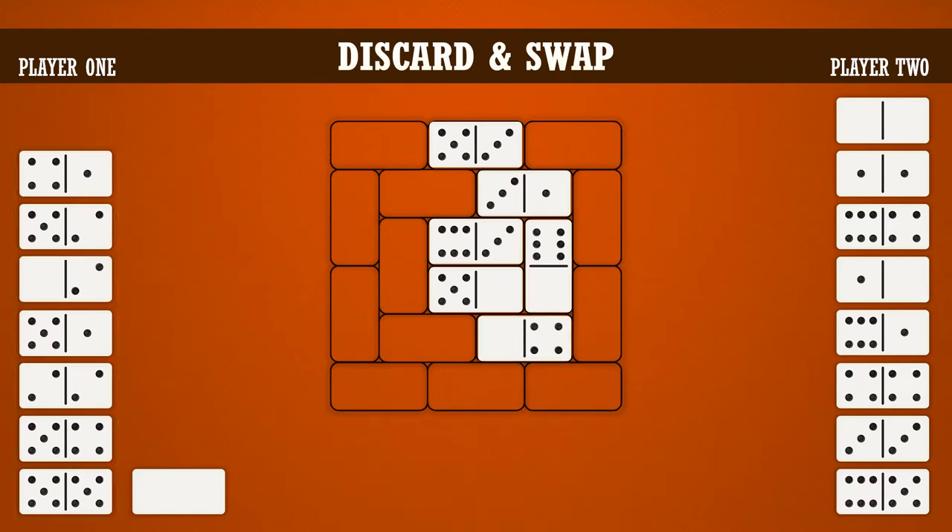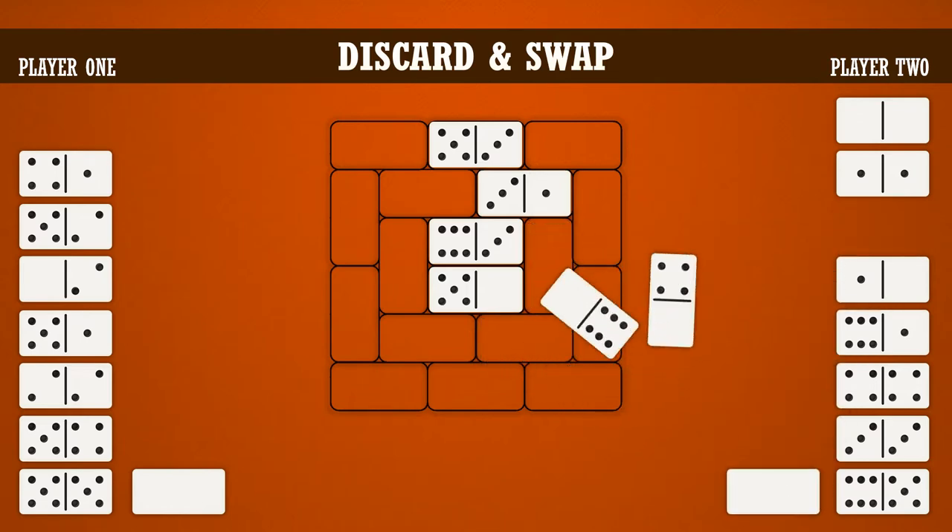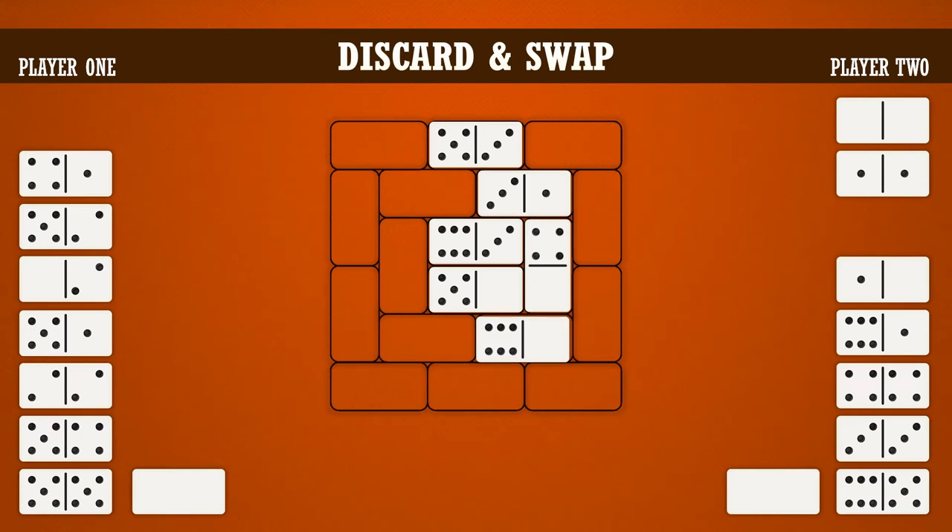On this turn, player two decides to discard from their hand and swap the 6-blank with the 4-blank. When swapping, players are only allowed to swap free dominoes. These are the dominoes that can slide easily out of the grid without disturbing other dominoes. Any dominoes covered on all four sides cannot be swapped. Also, the center two dominoes can never be swapped, even if they're not covered.